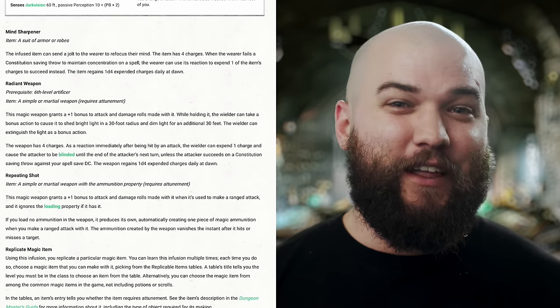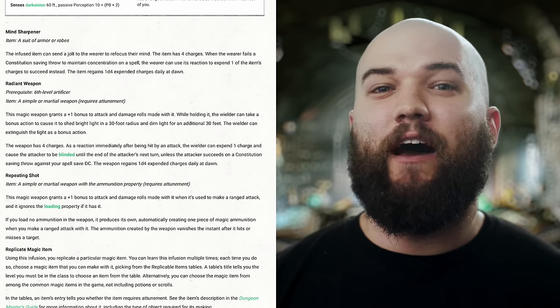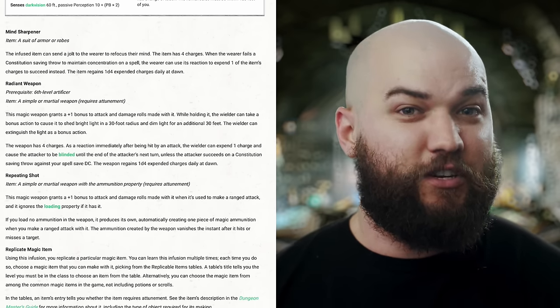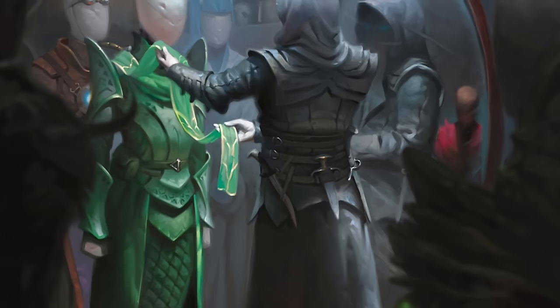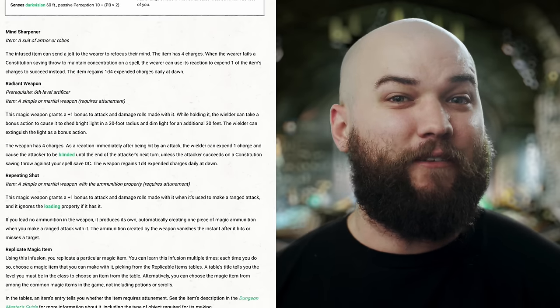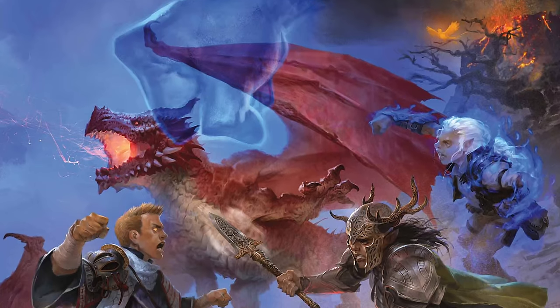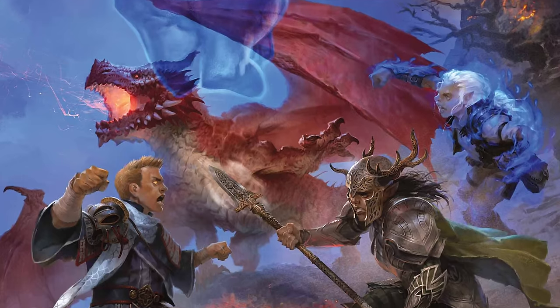Moving on to Mind Sharpener — as a suit of armor or robes, this infusion will allow the wearer to maintain concentration on a spell when they would have otherwise failed a concentration check by expending one of four charges, without requiring attunement. The item regains 1d4 charges daily at dawn, so it's unlikely you'd ever run out unless you face a ton of combat in a single day. As an Artificer, we'll already have proficiency in Constitution saving throws and likely a decent Constitution score, but this could be really useful for another party member like a ranger or warlock that may have a harder time maintaining concentration.